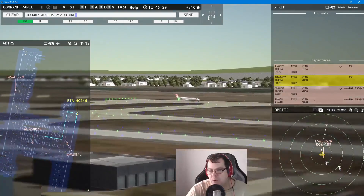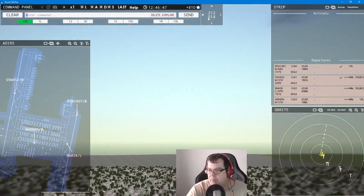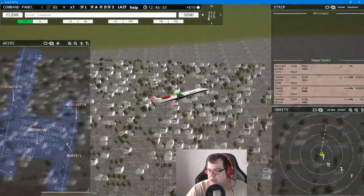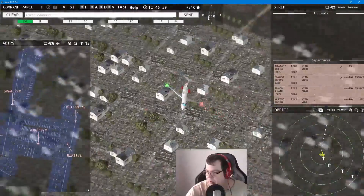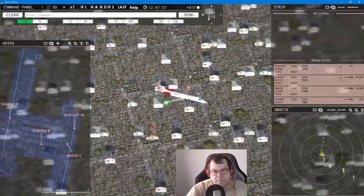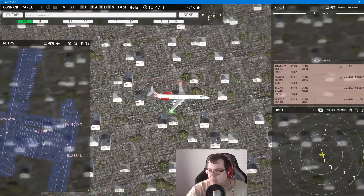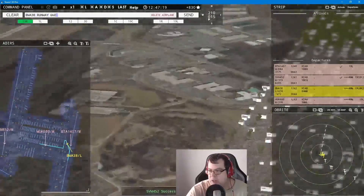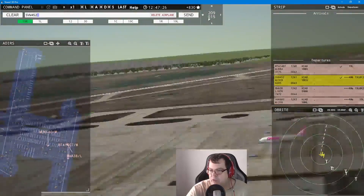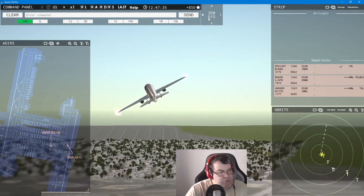Jet Link 1407 — wind 212 at 14 knots, runway 19 left, cleared for takeoff. Livingston 825, contact departure — good day. Not many more to go, so enjoy enjoy enjoy the finals! Caribbean Airlines 380, runway 19 left, line up and wait. Silver Arrow 452, contact departure — good day. Two more to go folks, two more to go — and we're down to 52 minutes already!